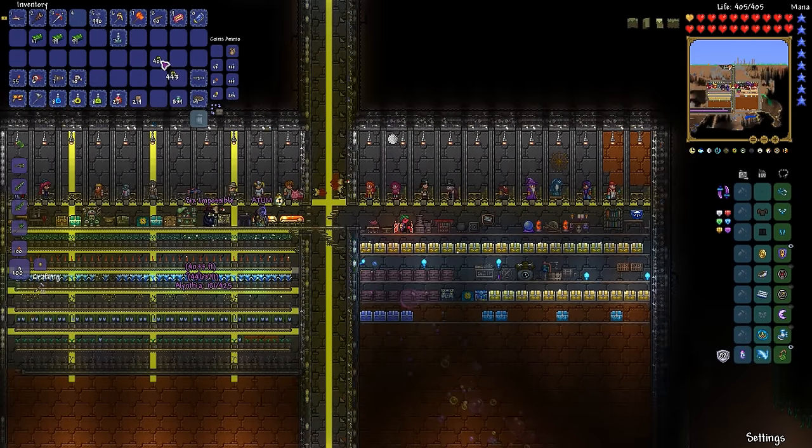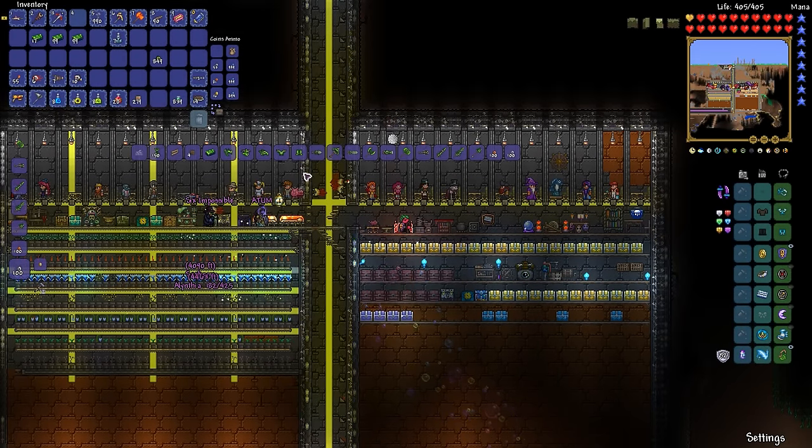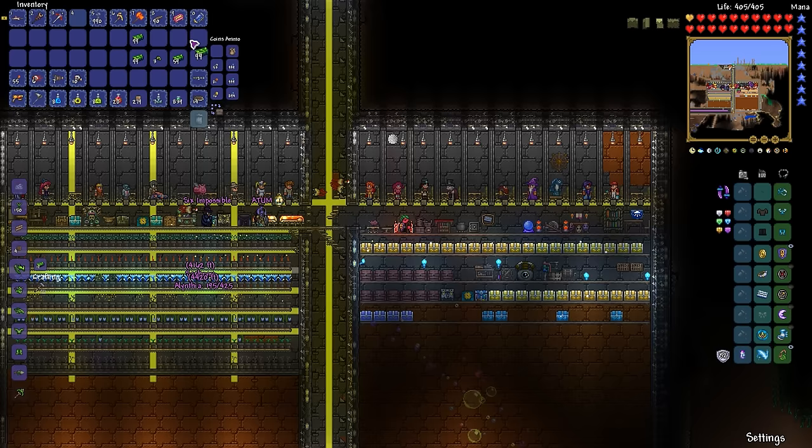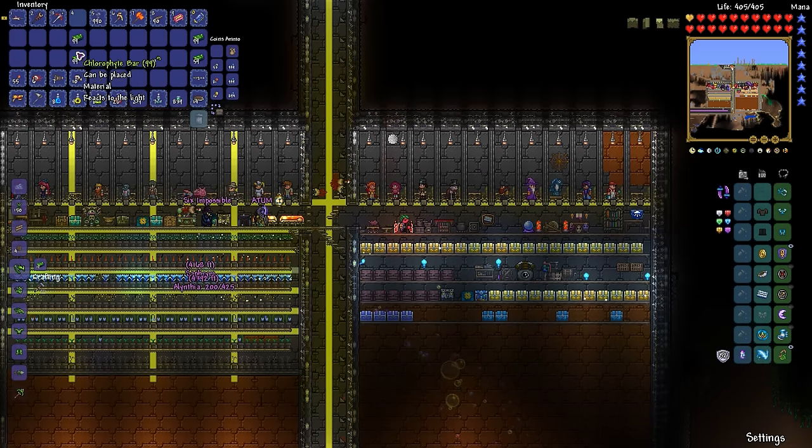We have been farming in the jungle to create lots of chlorophyte, and I have hundreds of bars. I'm going to start crafting for us some cool new gear that we're going to be able to use to beat up a giant plant monster. And then once we kill that giant plant monster, we'll be able to move on to even more cool new stuff. It's going to be exciting, we're going to have a lot of fun. First things first, let's make some new weapons for the people that are here.